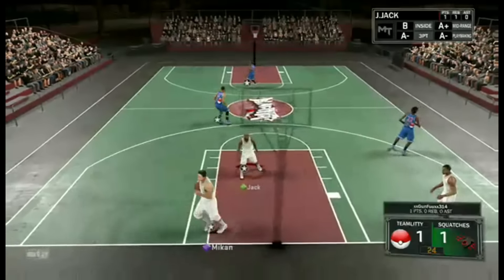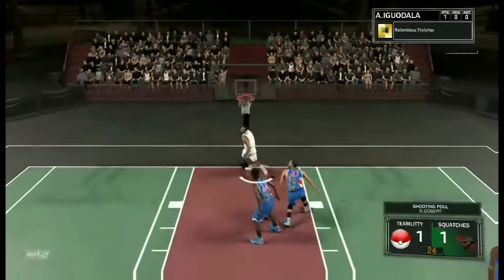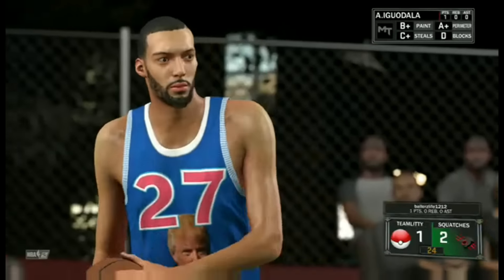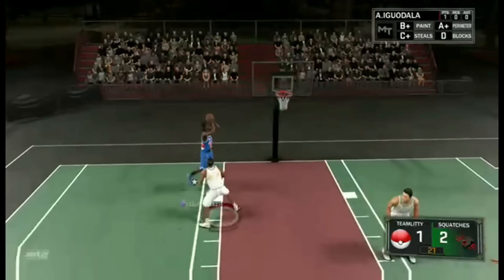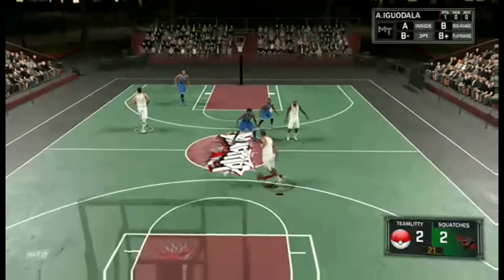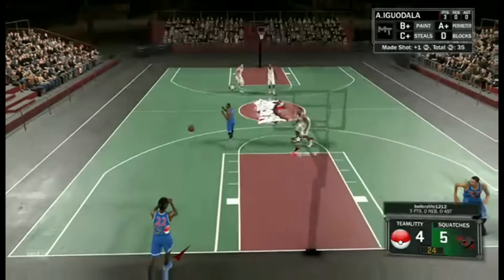First thing you should know is on My Team Blacktop, you can pick from a board. From that board you can pick coins, contracts, badges, and players. As you beat My Team Blacktop, you get a really special reward — with the new Share the Love update, a diamond player, which is extremely useful for your team. But before you can get a valuable pick, you have to beat the first two levels of My Team Blacktop.